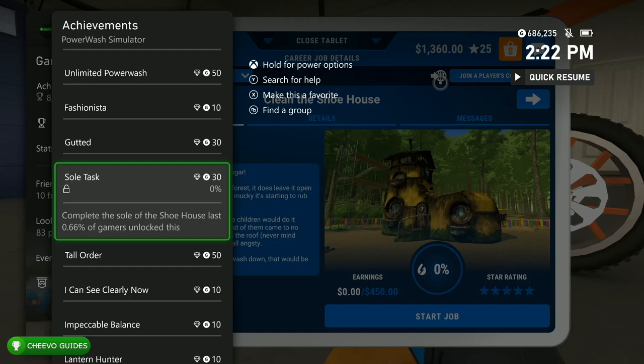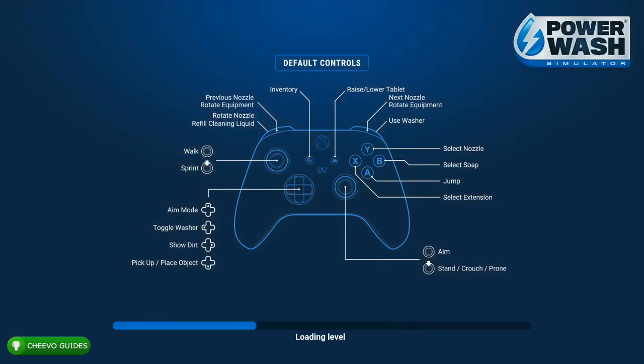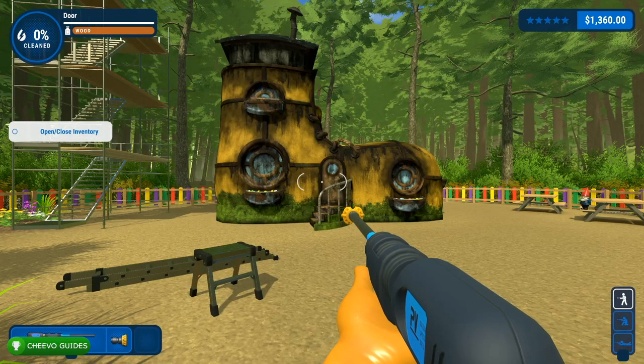To unlock it we need to complete the sole of the shoe last. Now if you've already played or started this mission and maybe already cleaned the sole, you can go ahead and replay this mission via free play, but you would have needed to complete it in career mode first. The missions do not unlock in free play until you complete them in story mode or career mode.